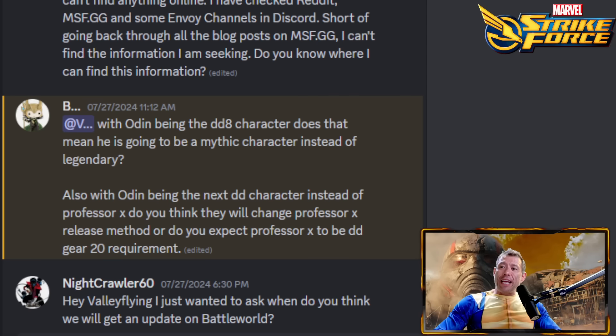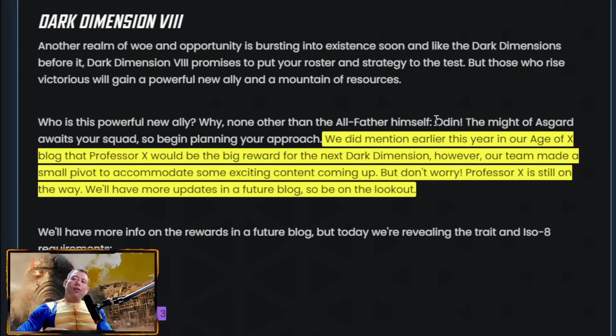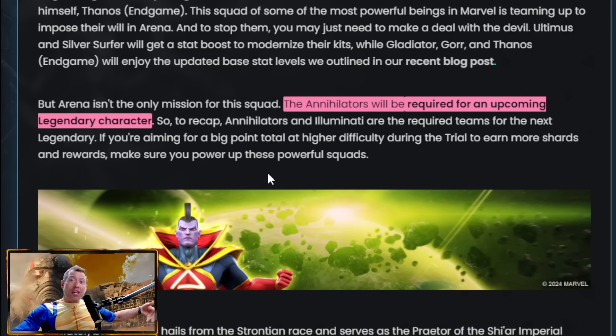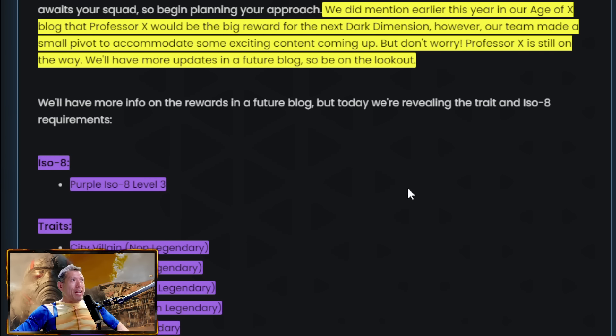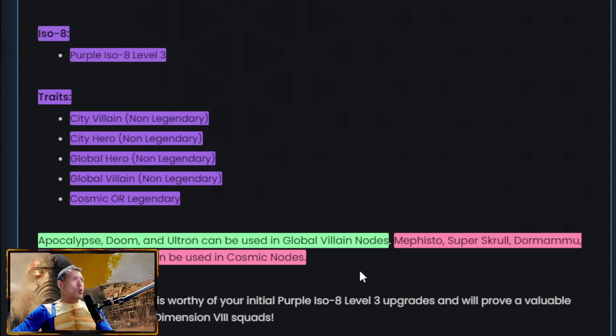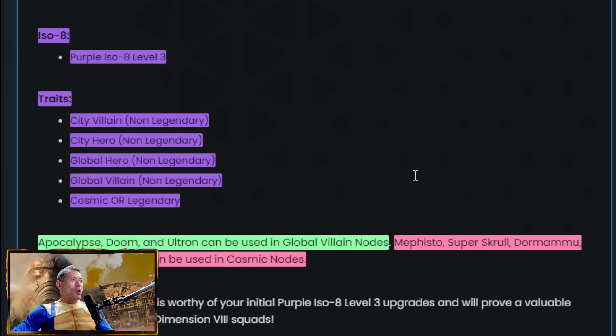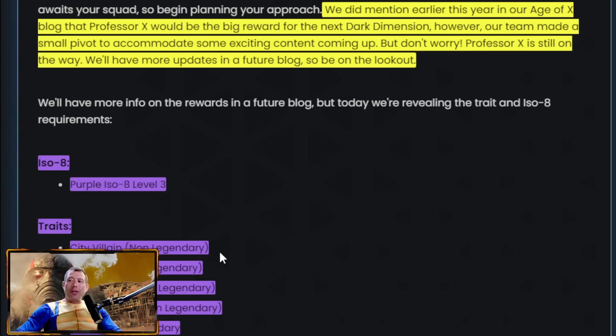With Odin being the Dark Dimension 8 character, does that mean he'll be a Mythic character instead of Legendary? I would assume yes — Odin being the DD8 character instead of Professor X means he will be Mythic rather than Legendary. Usually Legendaries have a different unlock system. To get Odin you need Purple ISO-8 Level 3. You would need Annihilators for whatever the next Legendary is — it's not going to be Odin — and Illuminati for that as well.